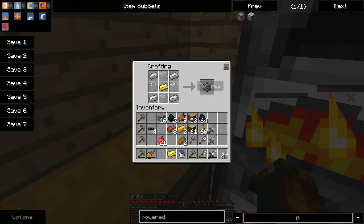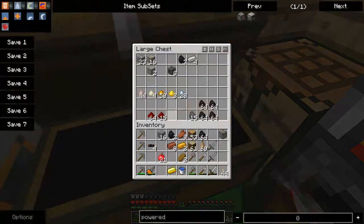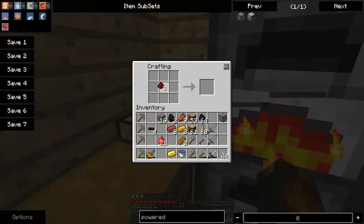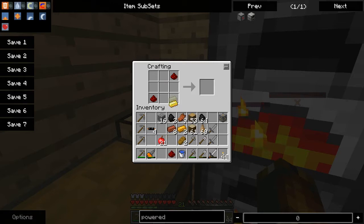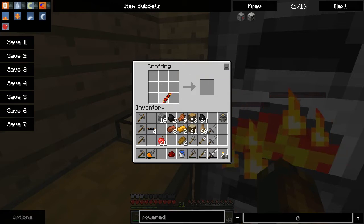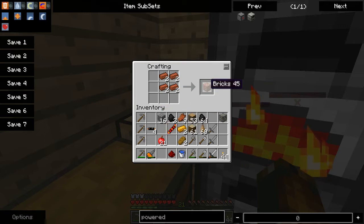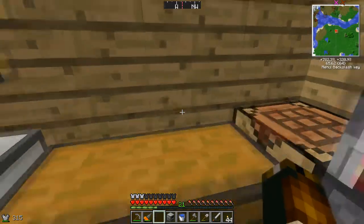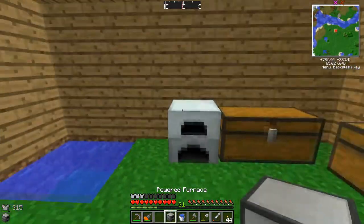I'll use the three redstone for building part of this. Two bricks — redstone goes there, machine frame, reception coil, two copper ingots — and there we go, one powered furnace.